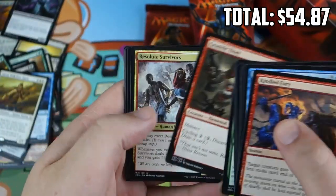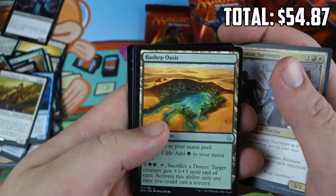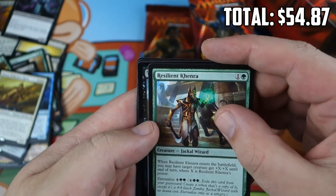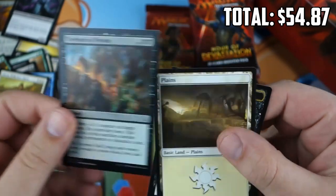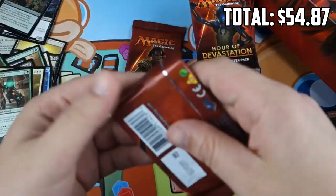Moving on — still not many foils. Resolute Survivors, Oasis, Sunscorched Champion, Resilient Khenra, and a foil — Torment of Venom. A fine removal spell for Limited, I guess, and a Khenra.